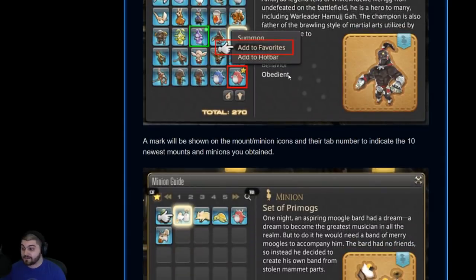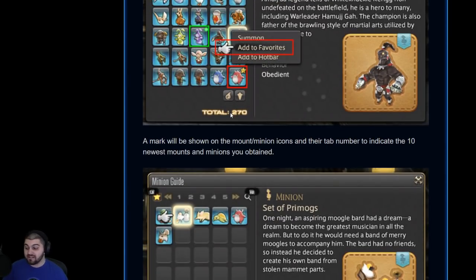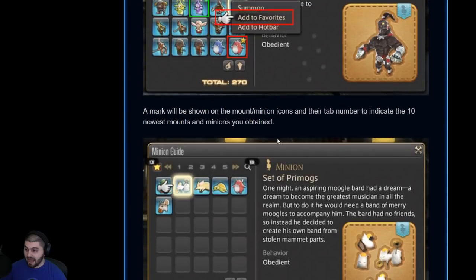On top of that, you can mark minions as favorites, as you can see with this little star right here. On PC, just right-click and add to favorites, and then you'll be able to go straight to your favorites tab. So if you have ones you like to rotate on your hotbar, or minions you want to find quickly without putting them on your hotbar, this is how you do that. A mark will also be shown on the mount or minions tab to indicate the 10 newest mounts and minions you've obtained.